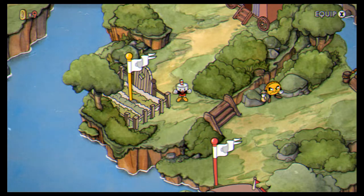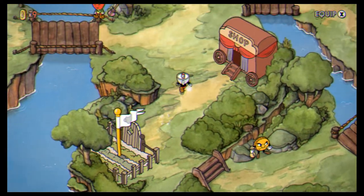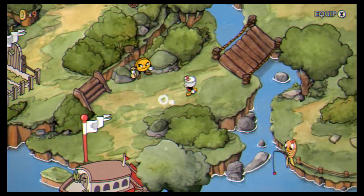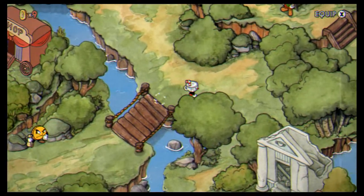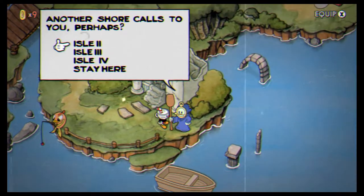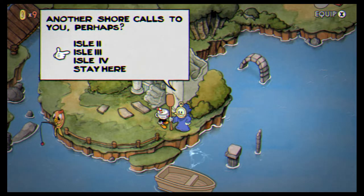Now, time to show you the glitch. Usually — spoiler alert — in Inkwell Isle 3, in order to connect the road bridge, you have to defeat Captain Brinybeard. But I figured out a glitch when you have the Delicious Last Course that lets you basically skip Captain Brinybeard for a little while — until, of course, you need his contract. So what you have to do is go to Inkwell Isle 3, but in this boat, not the usual way from Inkwell Isle 2.